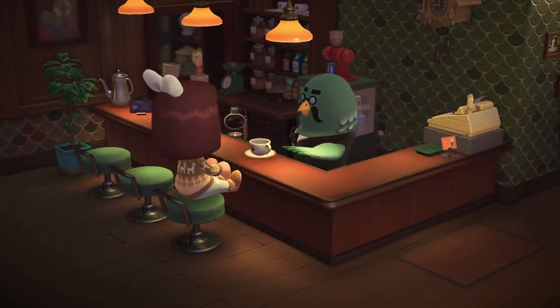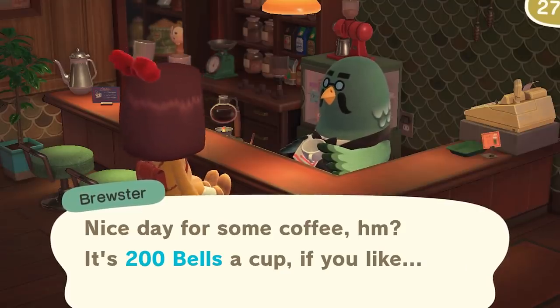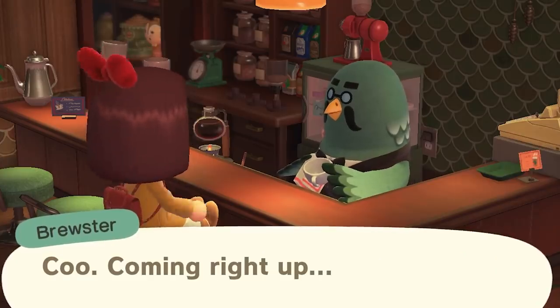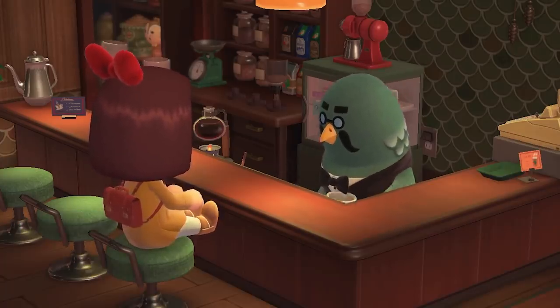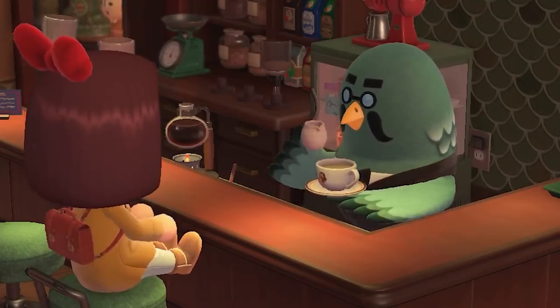It's also a nice way to show the increased friendship between you and Brewster over time. After a few days of ordering from Brewster, he'll offer you some pigeon milk. Accept this offer — this is a golden opportunity that you do not want to pass up. It is the best achievement. Congratulations, you've beaten the game.